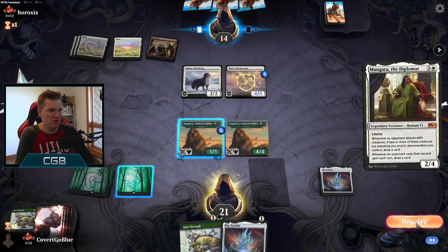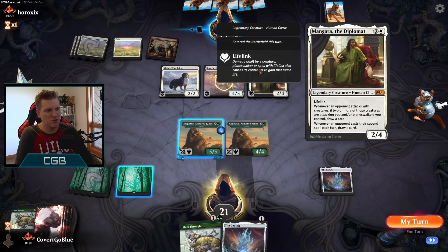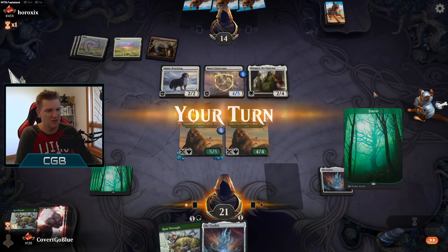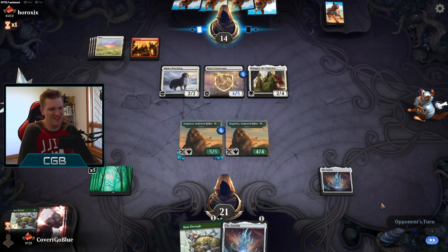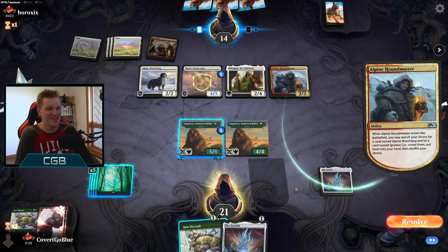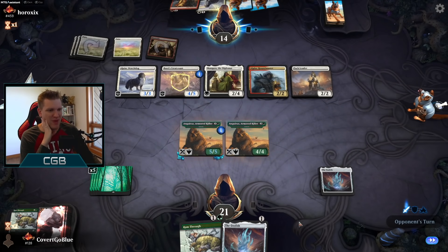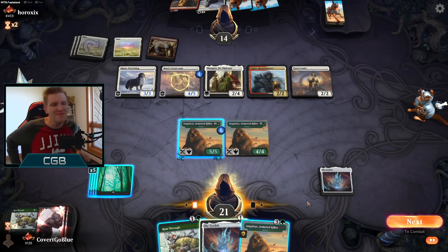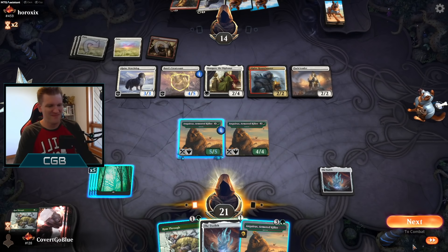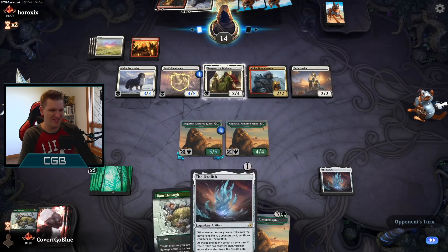Whenever an opponent attacks with two or more creatures — let's settle in, this is going to get funky. I have not seen Mangara the Diplomat in a while. Two or more of those creatures attacking you or planeswalkers: draw a card. Whenever an opponent casts their second spell each turn: draw a card. I hate this deck. I love the Ozolith, I love a lot of things the deck can do, I love the Giants — the problem is I never draw these cards. I either miss my third land drop or I flood to hell.